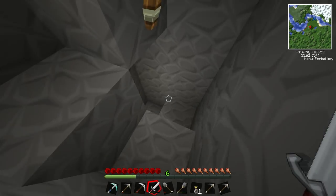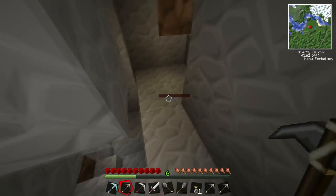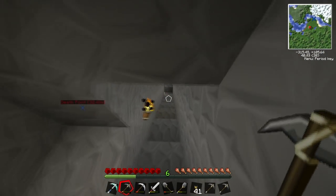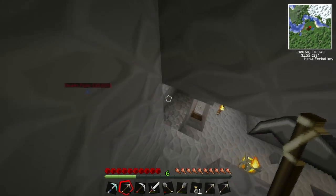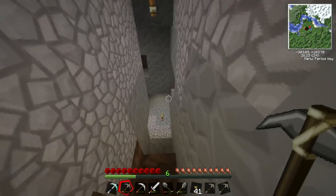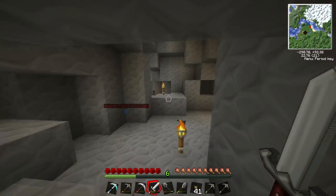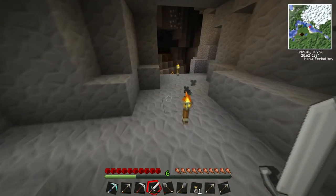We've got everything else, yeah, got a couple sticks — that might be useful if I grab some coal down there. I need some lights. I still hate this tunnel, I'm gonna hate this tunnel forever. We are doing all right for once. I'm still really wary of this tunnel.